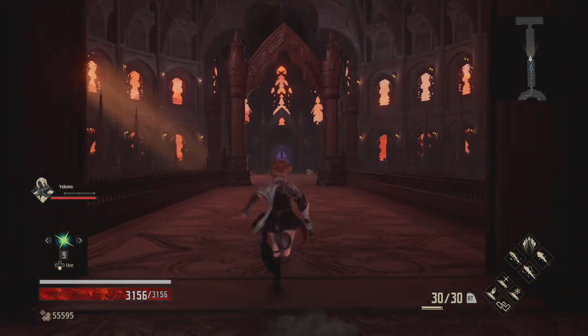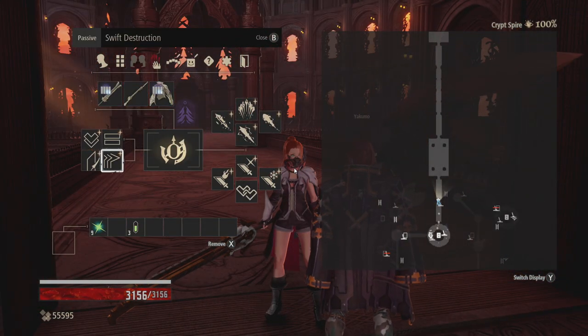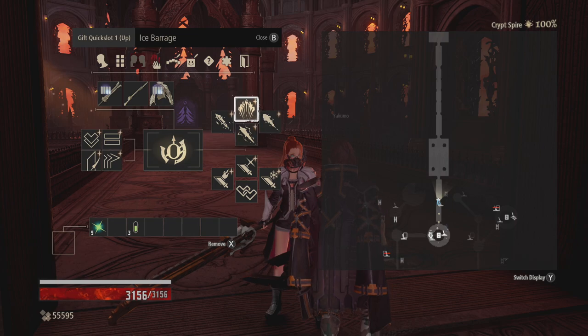We've got a bit of a cutscene to watch before we go in. Hopefully I can get this done in the first try, otherwise I'm going to look silly. There's a bit of a change with our gifts as we're going in — we've got the ice barrage in here. Could do with a fire one, but we don't have that right now.